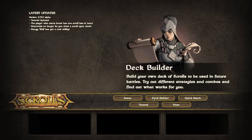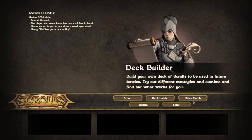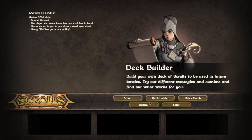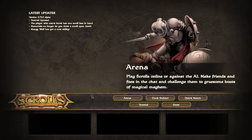You've got the arena, the deck builder, quick match tutorial, and the store. If you click on any one of these right now it'll take you to a different video that's going to describe that piece of the puzzle and help you get a better idea of how the game works.